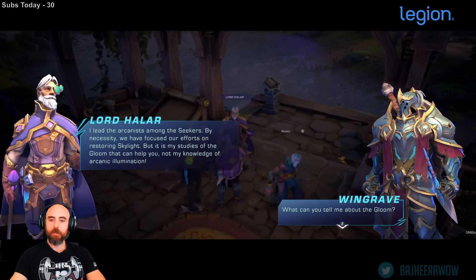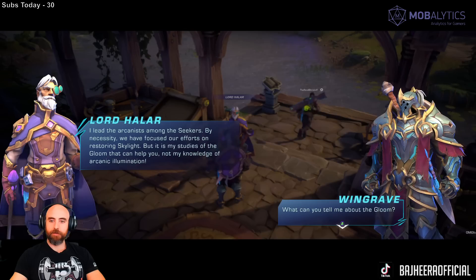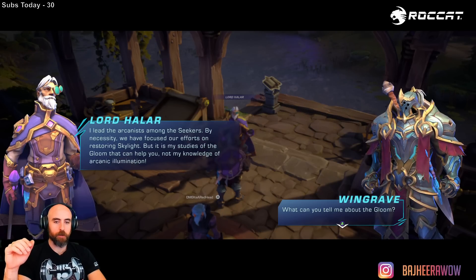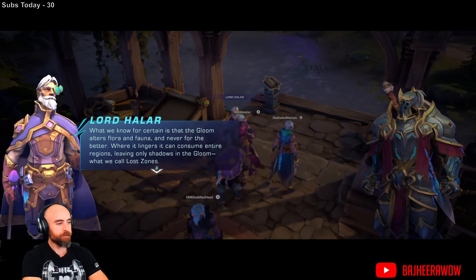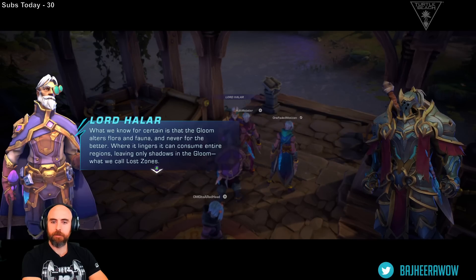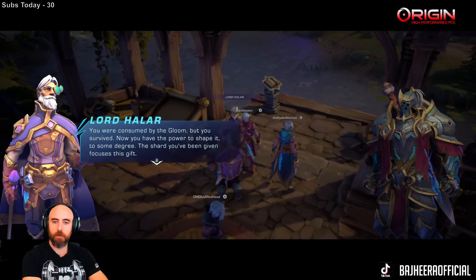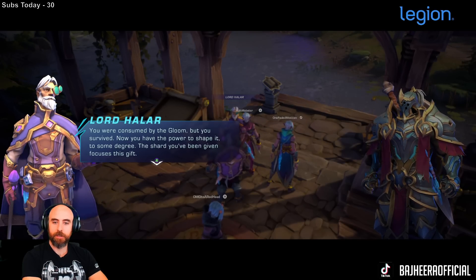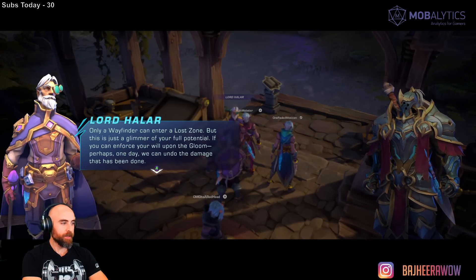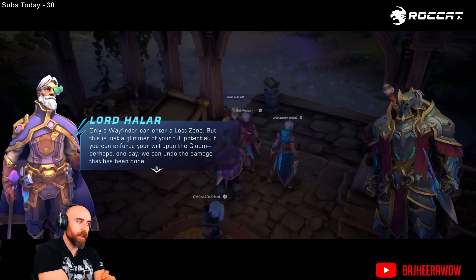'By necessity we have focused our efforts on restoring Skylight, but it is my studies of the gloom that can help.' I kind of like this dialogue setup — instead of just standing there having him talk at you, it goes into an almost comic-book-looking thing. Looks good. 'What we know for certain is that the gloom alters flora and fauna, and never for the better. Where it lingers, it can consume entire regions leaving only shadows — what we call Lost Zones.'